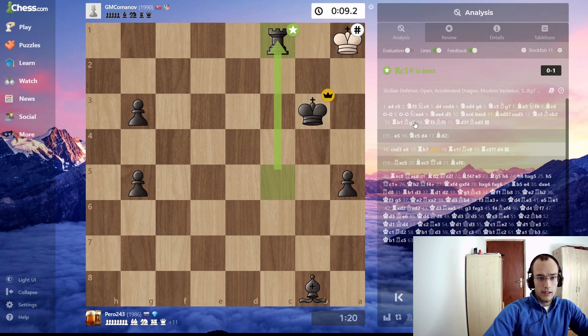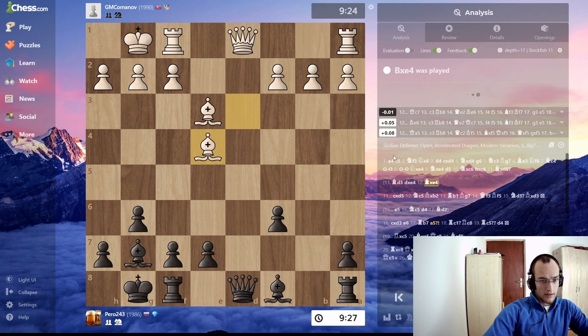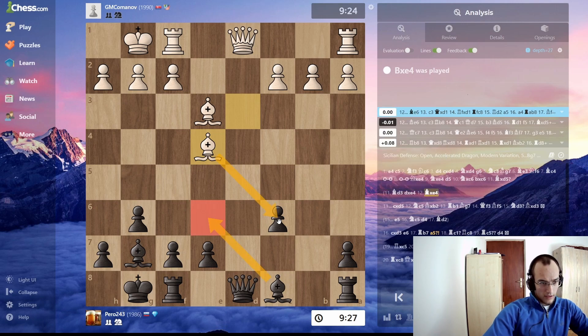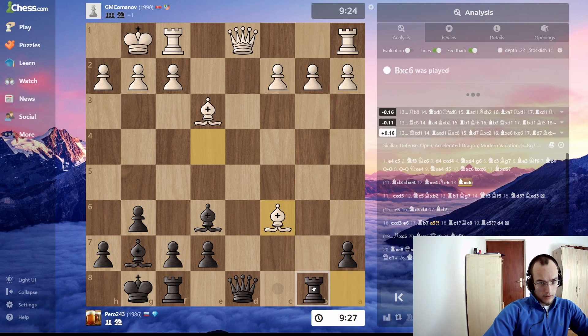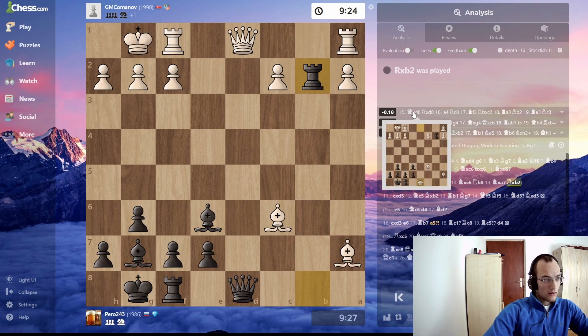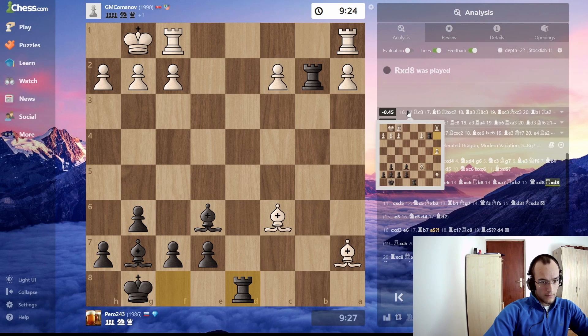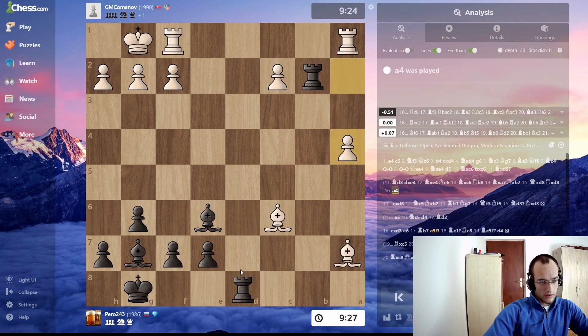Let's look at the opening again. If he went bishop — if he went that, then I take, obviously he takes, I play queen. Let's see the best move. So just bishop E6, giving away this pawn. Let's see what happens — bishop, bishop. Rook here. What if he takes — rook. Here I'm down one. Let's say he just takes. A4. What if he holds on to the pawns — he cannot. Yeah, okay.